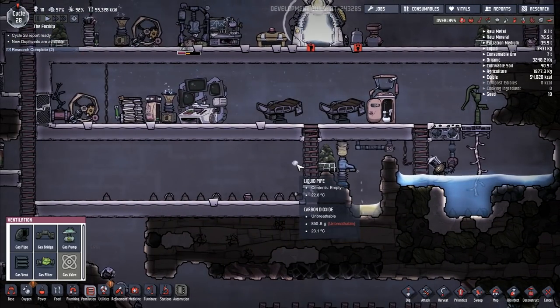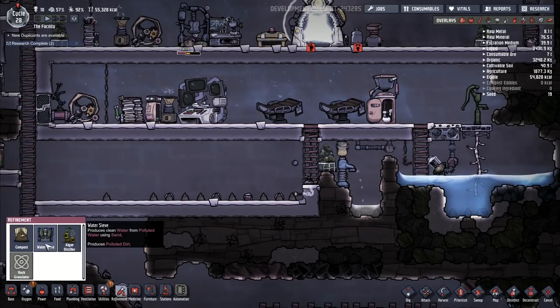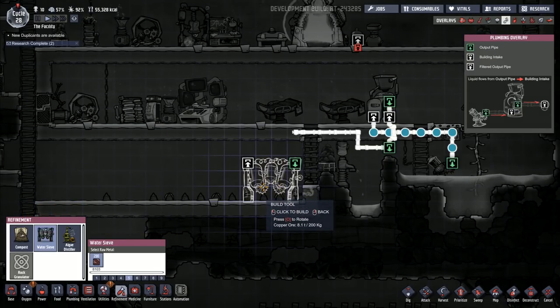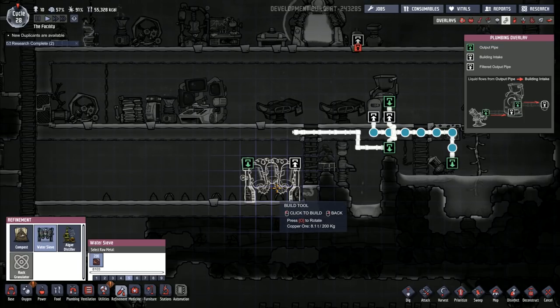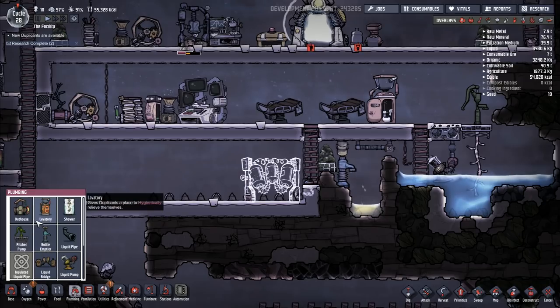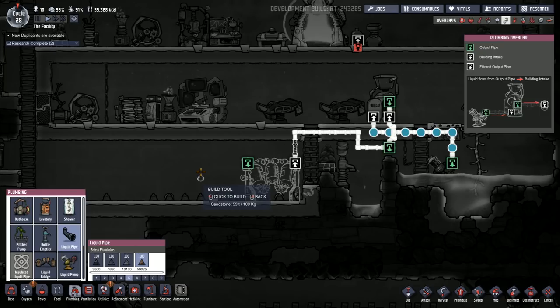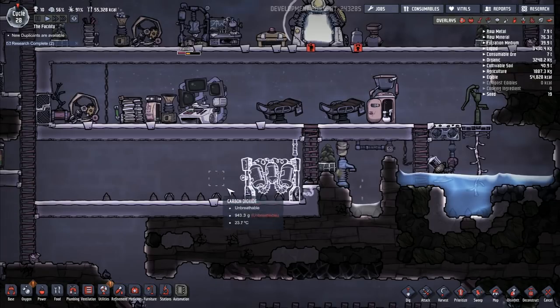Carries gas between output and intake — gas vent releases gas from pipes. Saves one gas from the air, sending it into a dedicated pipe. So a gas filter would be a good idea. I've got a carbon skimmer here — that needs liquid. They've deconstructed this one down here for me, so while they're sleeping I'm going to put the next refinement — put this water sieve back. Intake is green, isn't it? No, that's output — I keep thinking that's the intake but it's not. It's the output. So I want to rotate that one round so I've got it this way here, so the intake is right over on this side there.